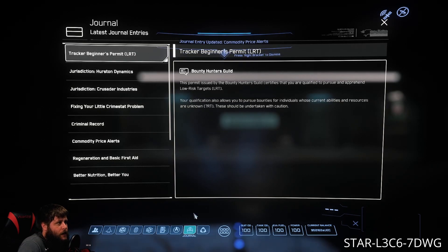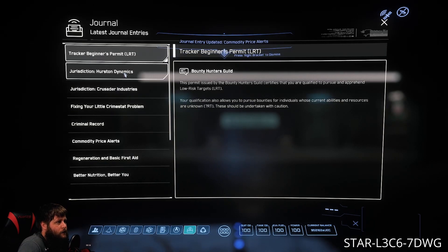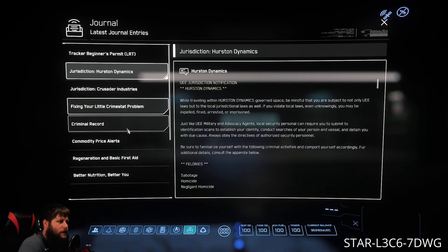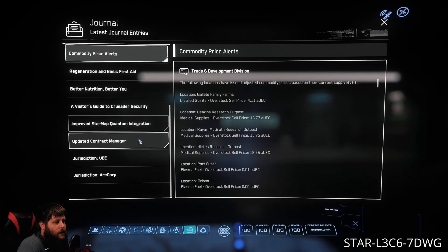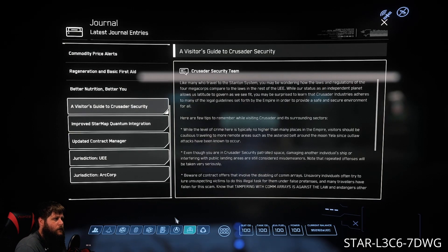We also have a Journal tab here and this is gonna show you any permits you have for the Bounty Hunters Guild, jurisdiction info for each area, your criminal record, and commodity price alerts. You just want to go through here and check it out — there's some cool stuff in there every once in a while.